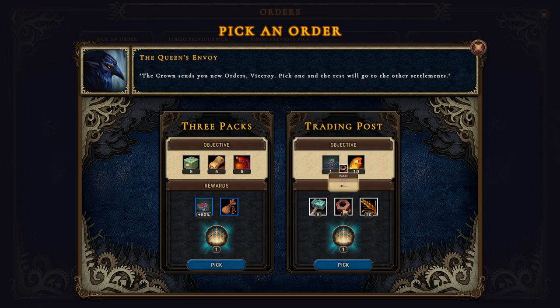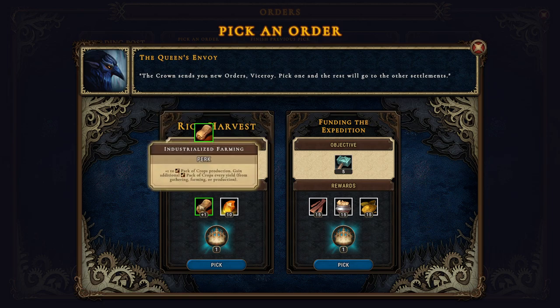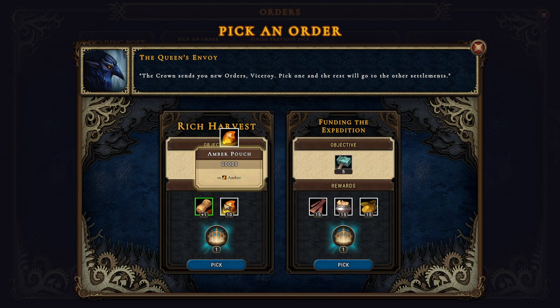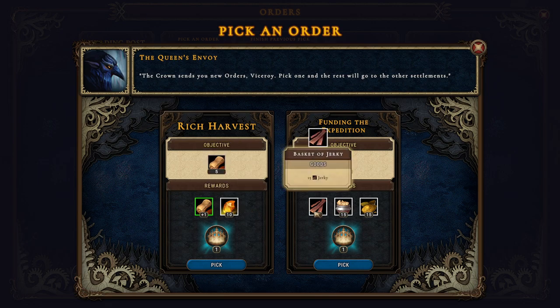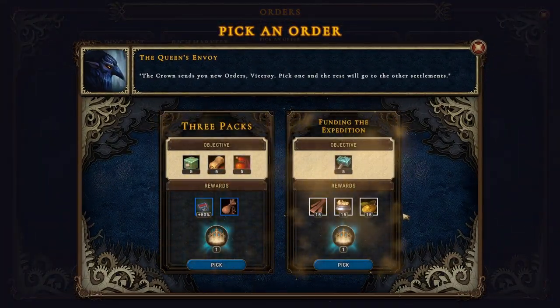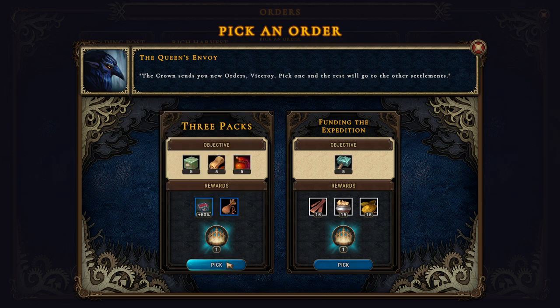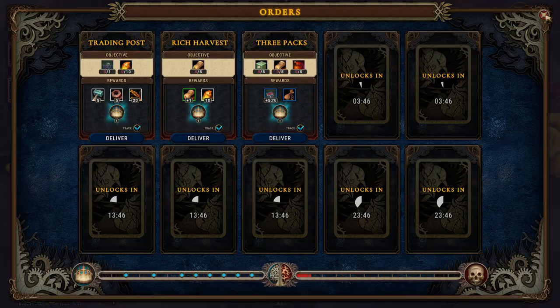Let's pick that. Plus one to pack of crops production - additional crops every yield, that is really nice. 10 amber which is nice. Jerky, 15 pickled goods, 15 biscuits - but I think we're going to pick this one. And then here we're going to do the workstation upgrade.